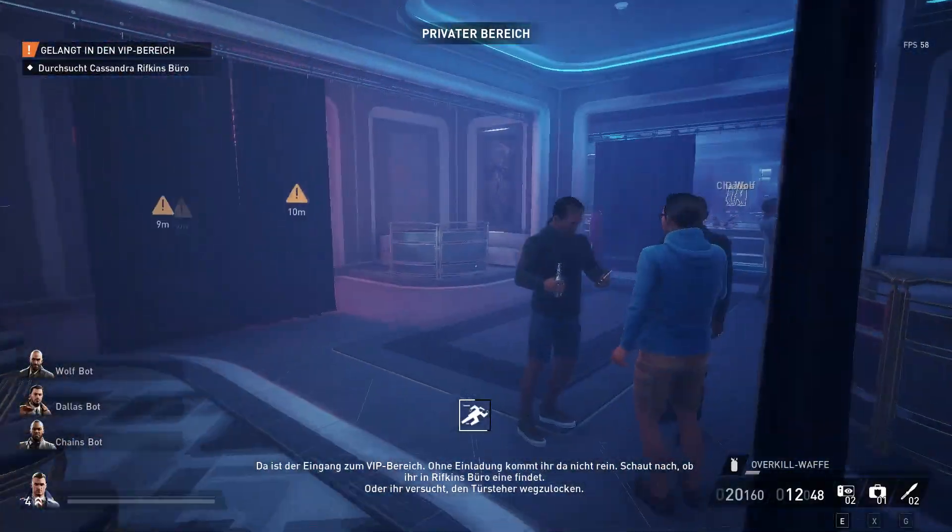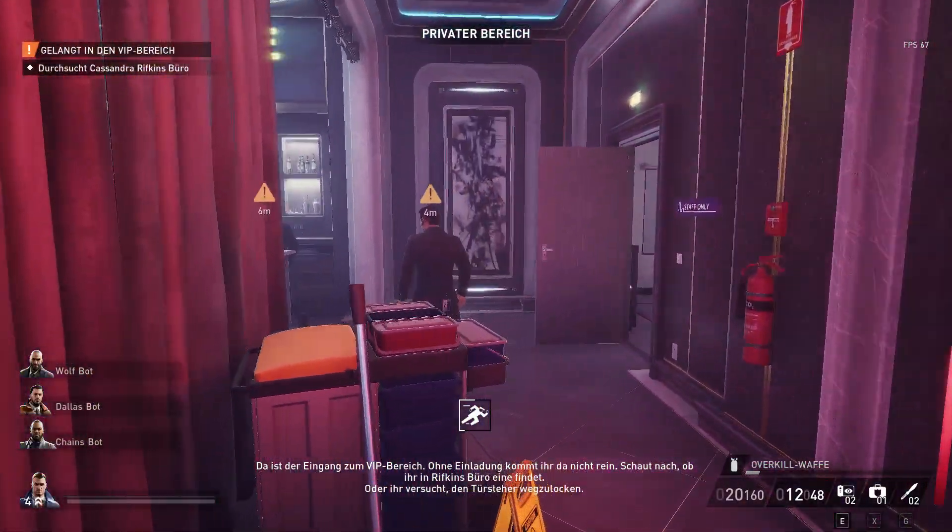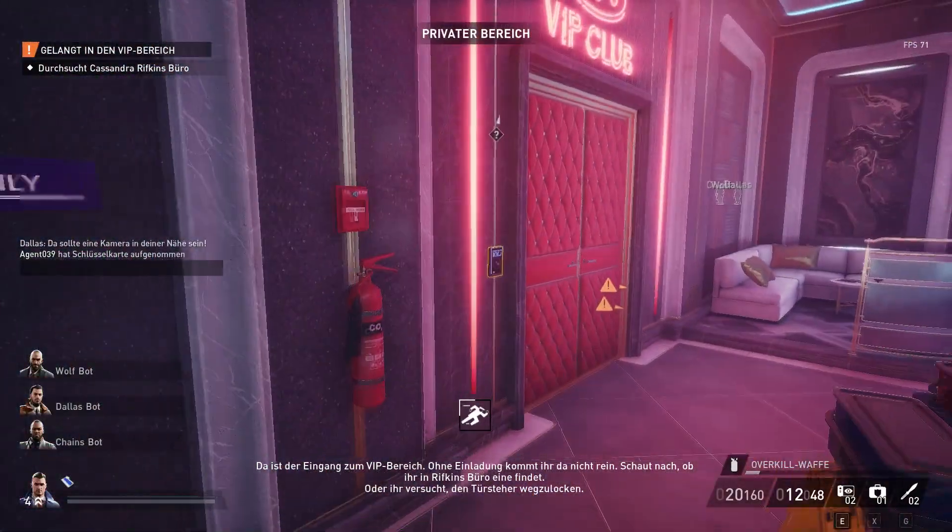There's the VIP area entrance — you'll never get in without an invitation. See if you can find one in Rifkin's office, or try to lure the bouncer away from the door.